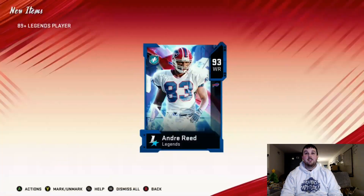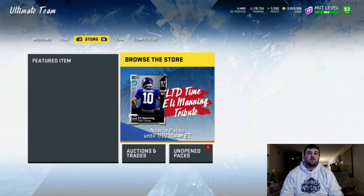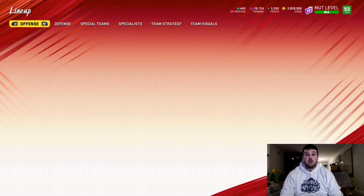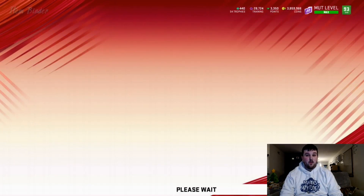And we get — full legend Andre Reed. I'll totally take that, not who we wanted but it's 93 overall, not bad. We're going to open some more Legends Fantasy packs for coins, but I just want to see how much that Von Miller Master card was going for.